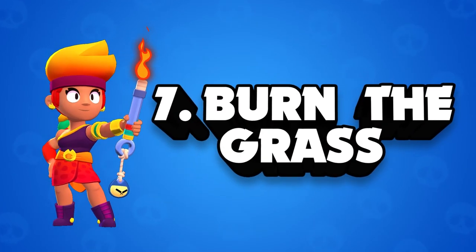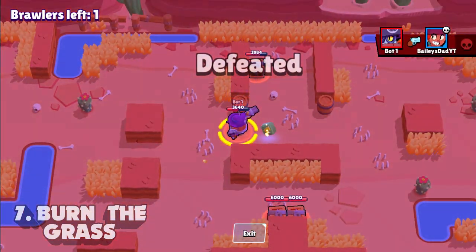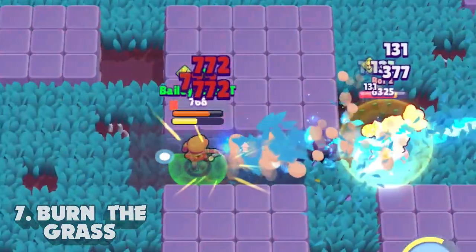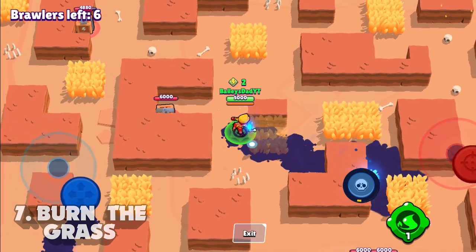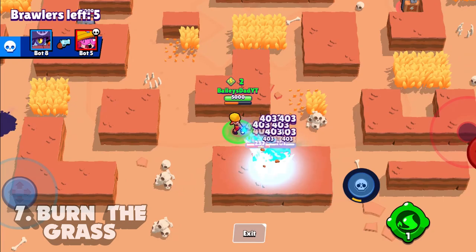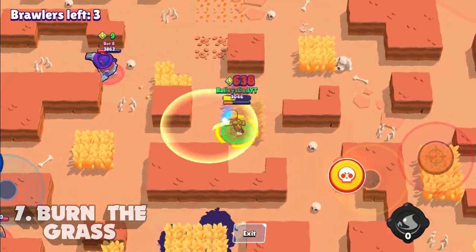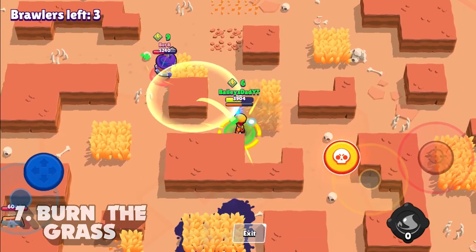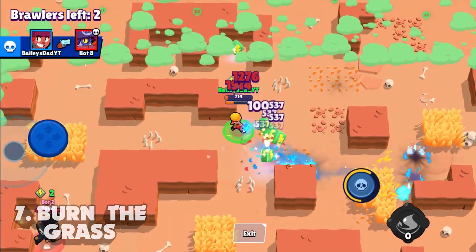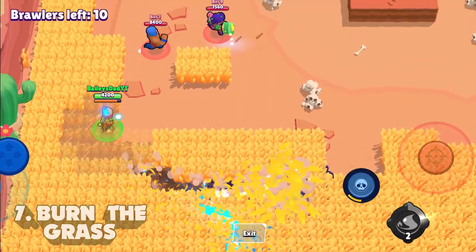Tip number seven is burn the grass. Amber is extremely weak against up close opponents like Shelly, Leon, Bull, and others that like to hide in bushes or grass. To combat this, she can use her fire fluid to burn down hiding spots and gain greater visibility against close range brawlers. Since keeping distance is so important to playing Amber, the less grass on the map — especially in showdown — the better chance you'll have in fights. All you have to do is toss your fire fluid on a patch of grass, ignite it, and it's gone.